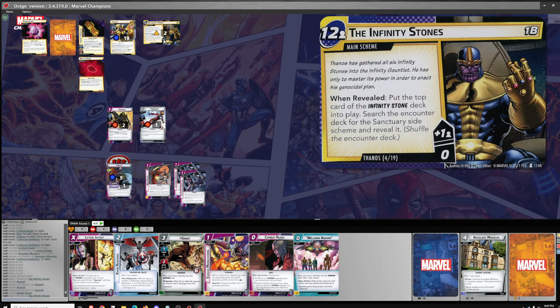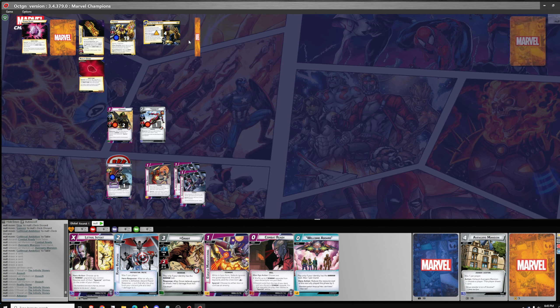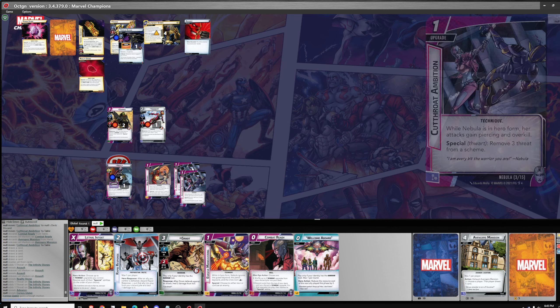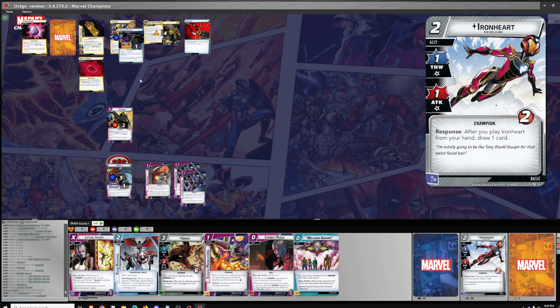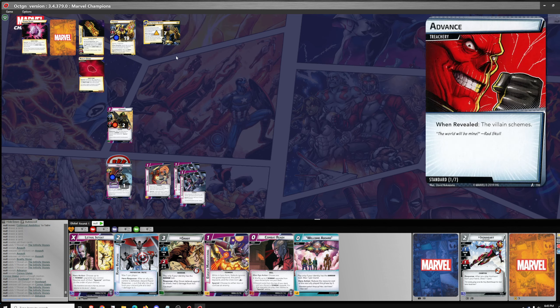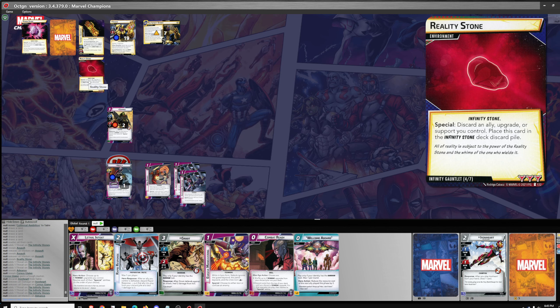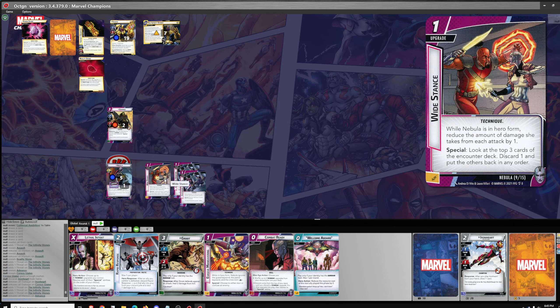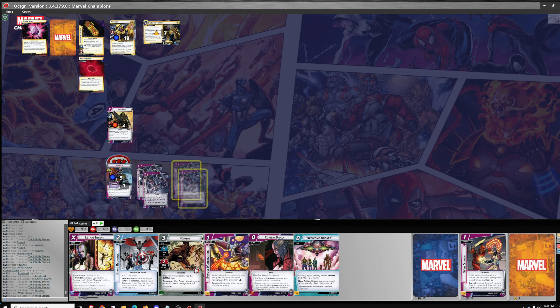One Infinity Stone. One encounter card — advance. So these schemes for three, discard an ally or support. You're Ironheart. And then the Infinity Stone will go off — discard an ally, upgrade, or support.